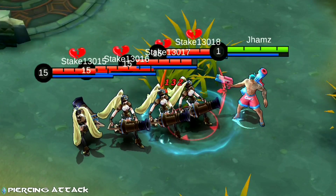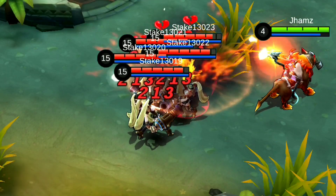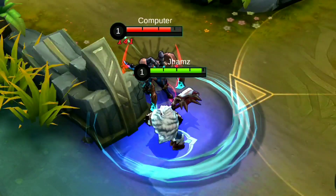Bouncing attacks and piercing attacks do not trigger life drain. However, enhanced basic attacks such as Clint's passive, Ali's first skill, Mia's first skill, and Irritol's ultimate can trigger life drain. It doesn't work with Balmond's cyclone speed.